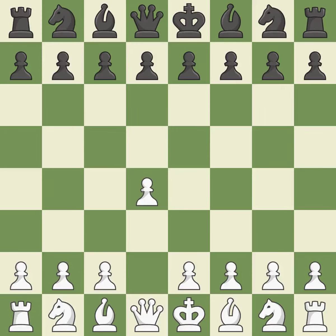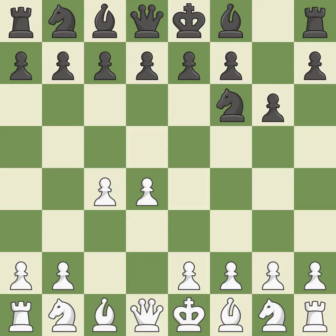Opening with the Queen's Pawn: the Indian game begins by controlling the important E4 square with the knight, rather than a pawn. By taking control of the crucial D5 square and creating a space on which the knight can move to C3 without obstructing the C pawn, move C4 helps to create a strong center. And C3 prepares the E2-E4 pawn push and helps control the D5 square.